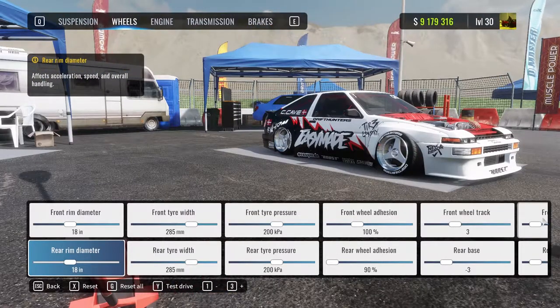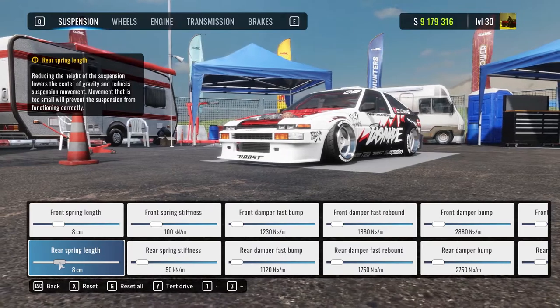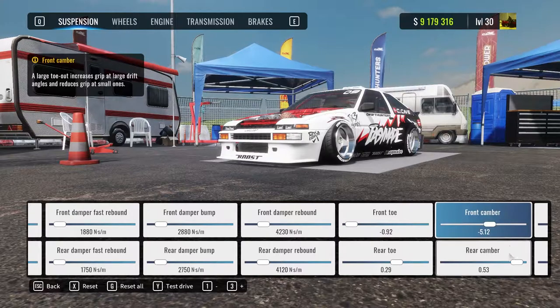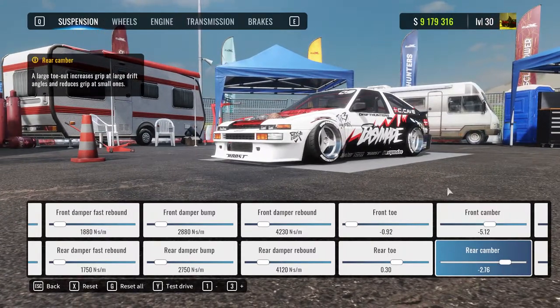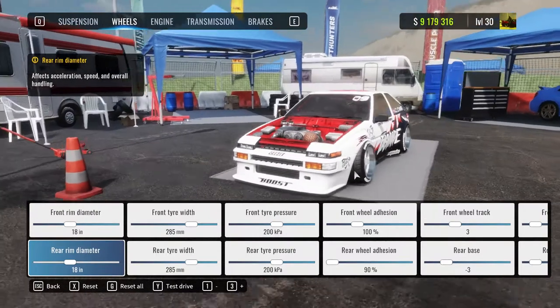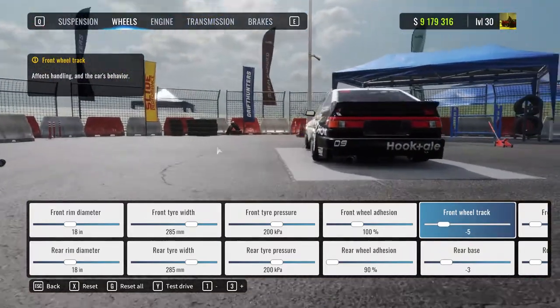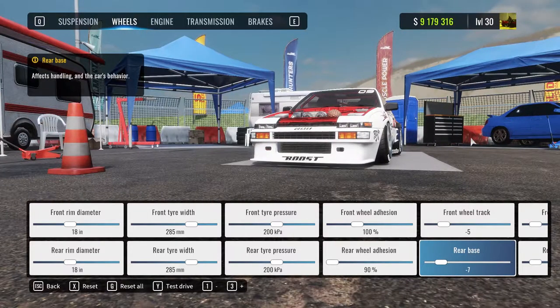Once you've done that, work some magic on the suspension so it sits nice and flush. After that, take a look at the camber again and redo it because every time you adjust the suspension the camber changes. You can also adjust the wheel track to tuck the wheel in a bit more. Once that's done, you have the ultimate setup and you're basically set.